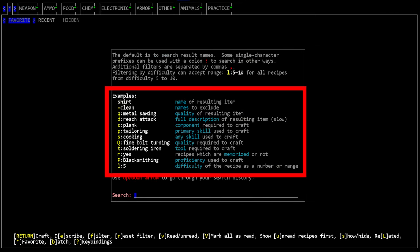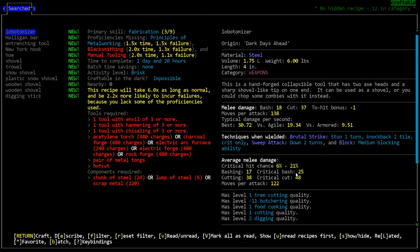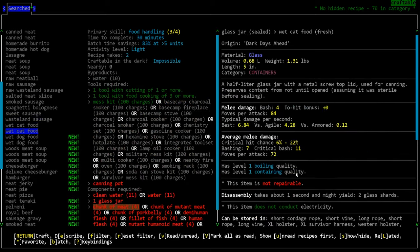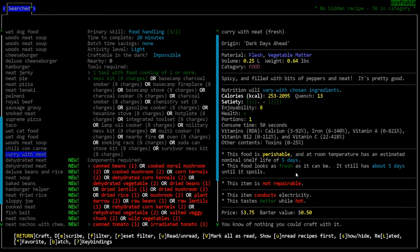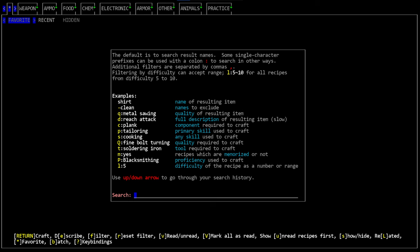You can search more specifically using a letter followed by a colon. For example, typing 'q:dig' searches for craftable tools with the digging quality. I personally use 'p:' most often to sort by a specific skill I'm trying to raise, and 'c:' to search by component — for instance, 'c:chunk of meat' displays all recipes you know that can use chunks of meat as an ingredient. I cannot overstate how valuable this search function is — many players don't even know it exists.